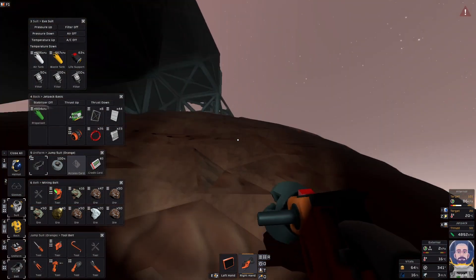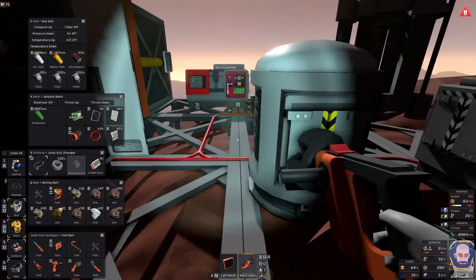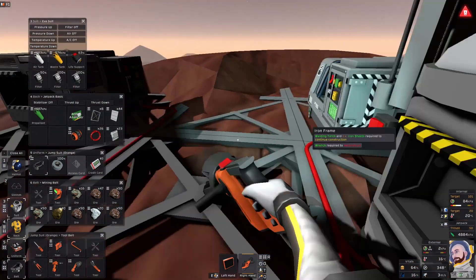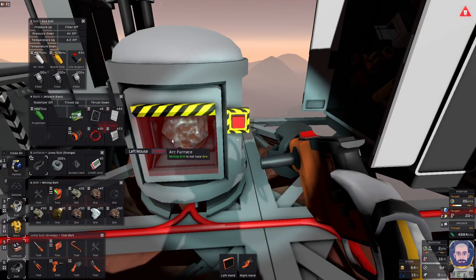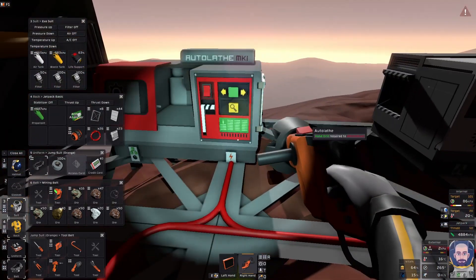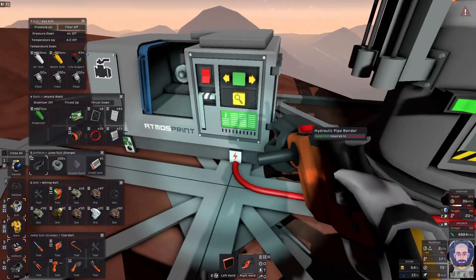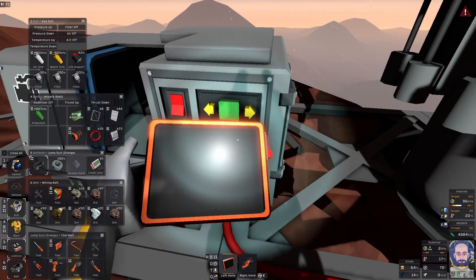I didn't stop too much because the light's fading. There's stuff I could be doing - swapping solar panels around - but I didn't bother wasting my energy. I do want to get on with smelting some ores because it's very necessary to get that done.